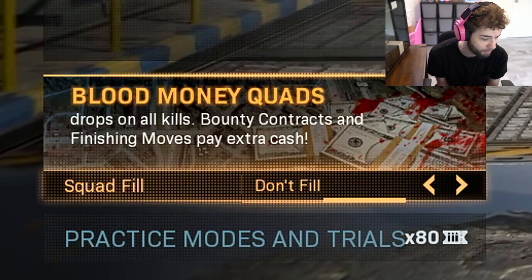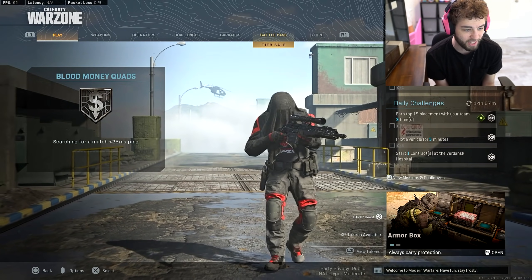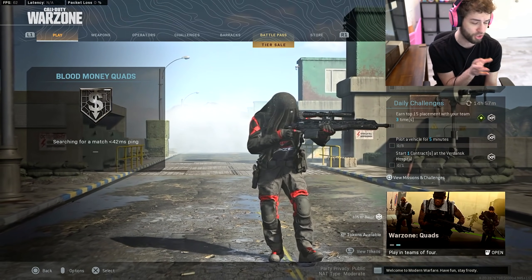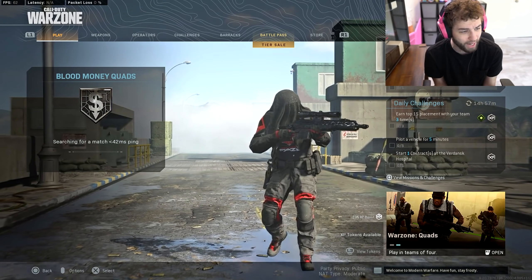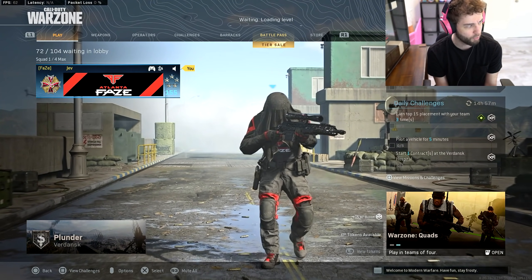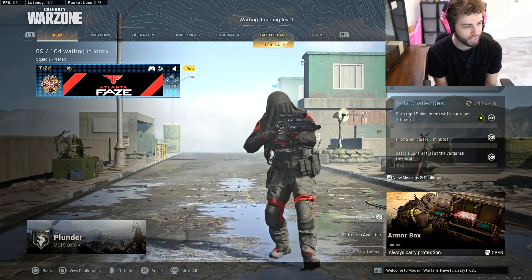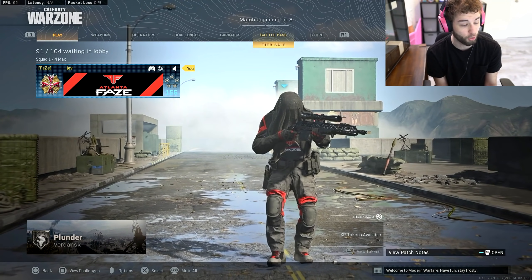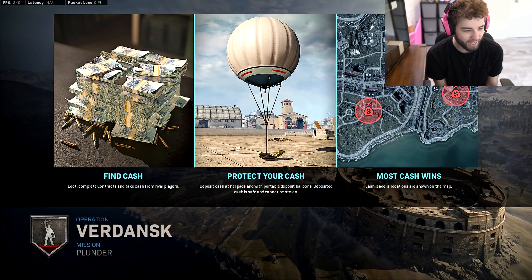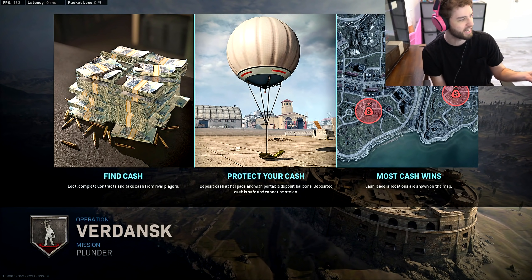People have already deciphered how to do it. I have a guide on this monitor so hopefully I'll be able to figure out how to do this and you guys can come along for the ride. I'm going to go into Blood Money Quads because that'll probably be the easiest way. I have to go to a phone at the start of the match — find any one of these phones — and that phone gives me a code in Russian, which I have a translated thing here. Once they give me that code, the number will correspond to certain locations I need to go to.